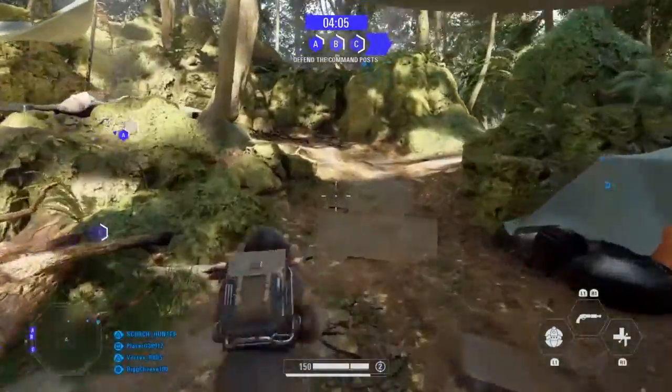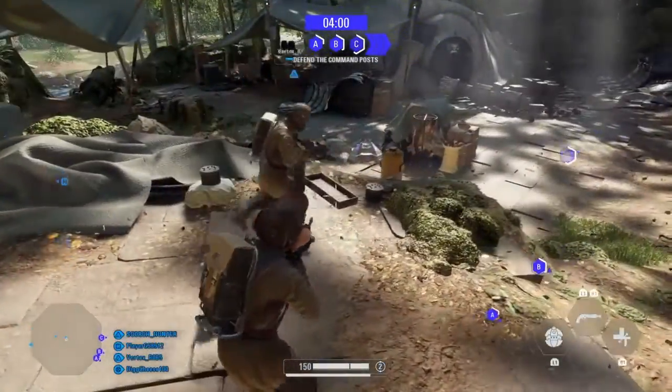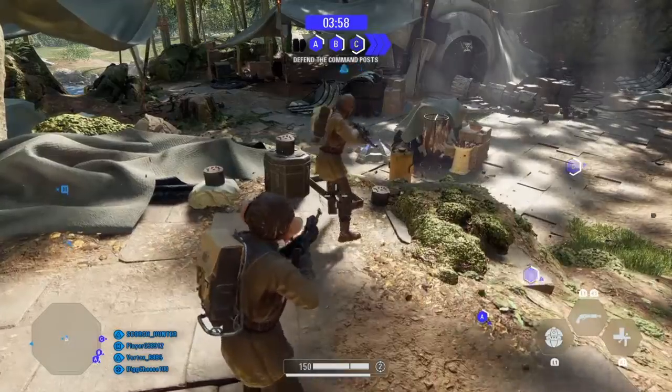And you go up to this bit here, and you'll see some switches you can activate. So you activate the first one on the left, then the right, and then the middle.